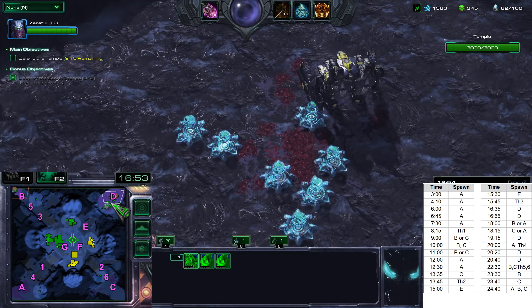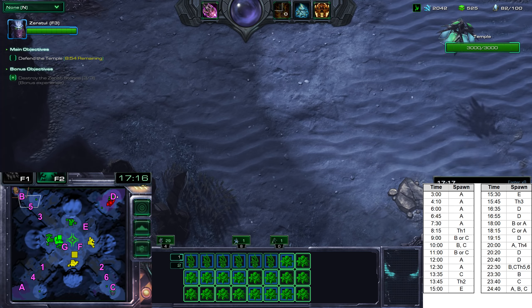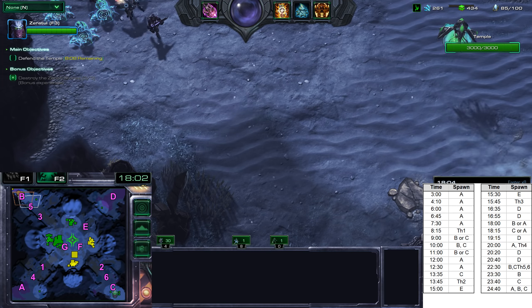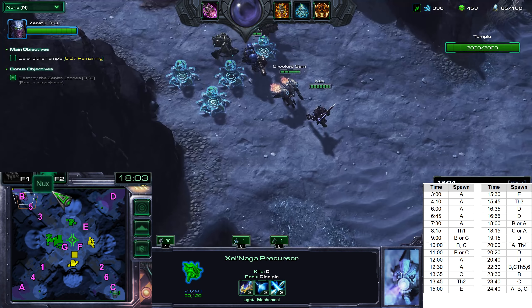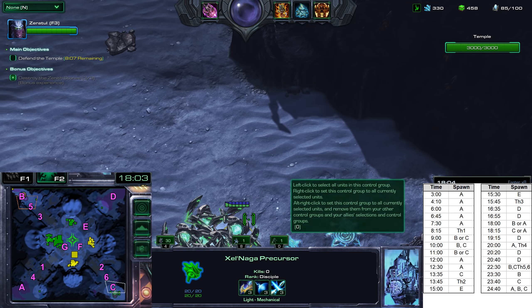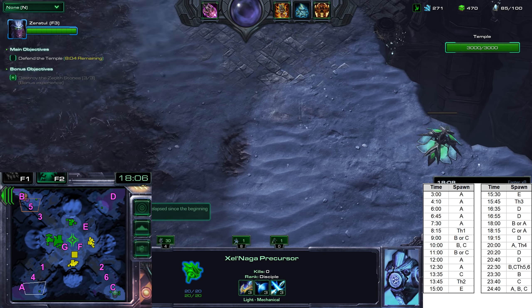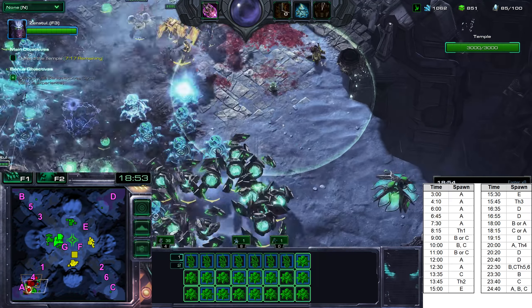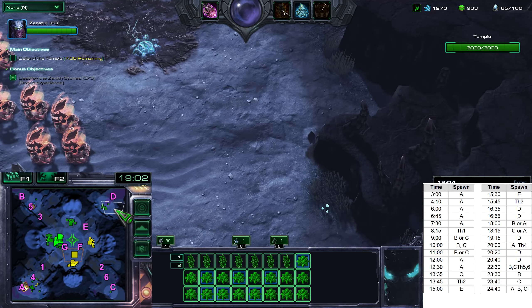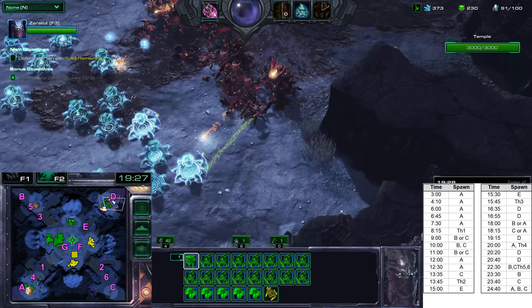After that, we'll have the 16:35 spawn at location D, and another at 16:55. At 18 minutes, there are two possible spawn locations: it will either spawn at B or at A. If it spawns at B, the 18:15 wave will spawn at C. But if the 18-minute wave spawns at A, the 18:15 wave will also spawn at A. It didn't spawn at B, therefore it will spawn at A — there it is.